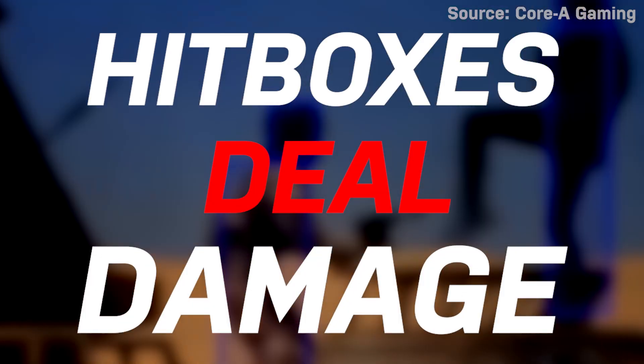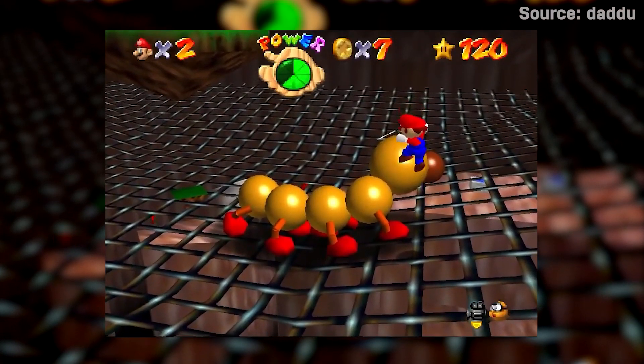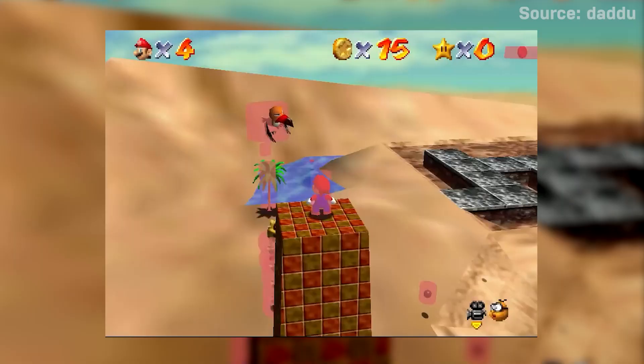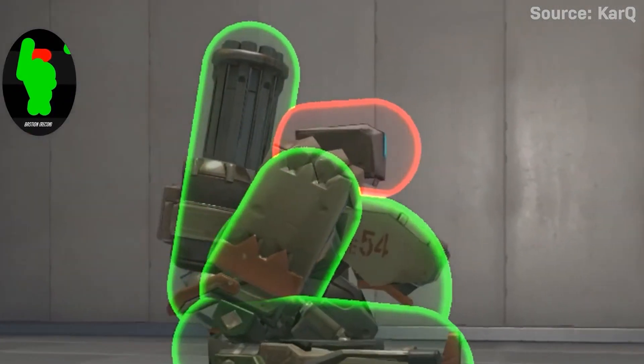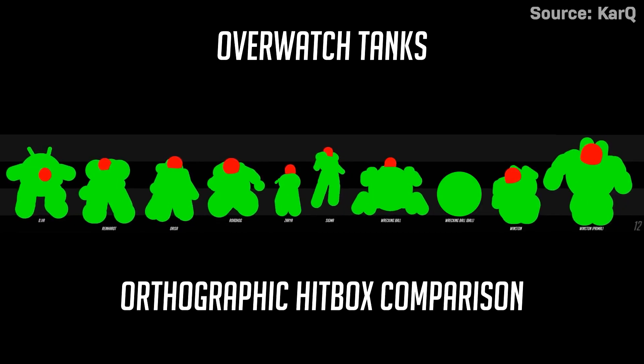The goal of a hitbox is to deal damage, as opposed to hurtboxes that receive damage. As games became more advanced and moved into the realm of 3D space, hitboxes and hurtboxes could closely mimic the geometry or form of a character or asset. It's less of an invisible box around the character, and more like an invisible, character-shaped mesh.